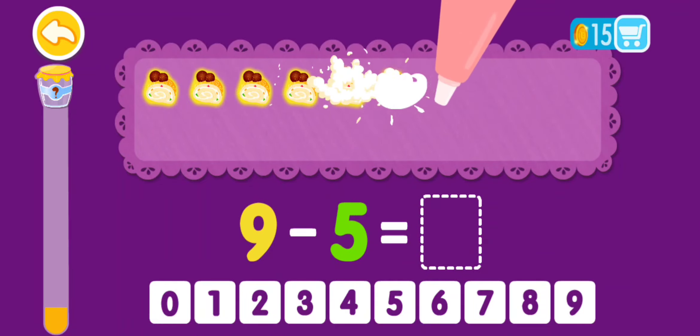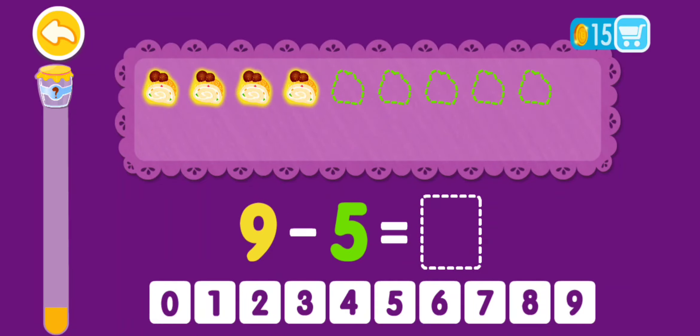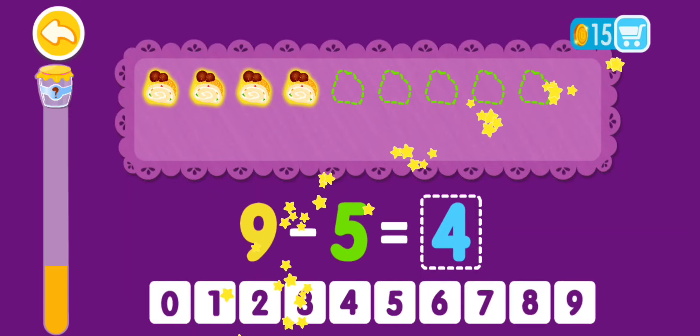9 minus 5 equals 1, 2, 3, 4. 9 minus 5 equals 4. You are the best!